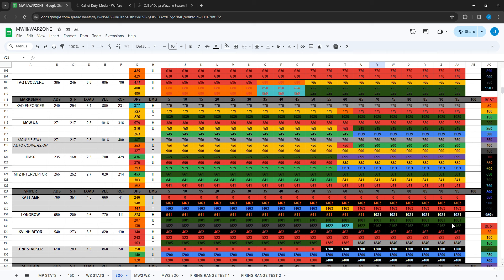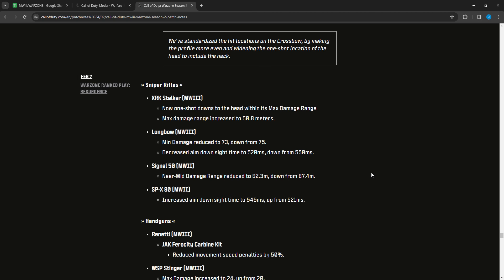The Longbow change does make it slightly slower at long range to the lower torso — more shots to kill, slower time to kill there. The Signal 50 MW2 had near-to-mid damage range reduced to 62.3 from 67.4. The SPX 80 MW2 had ADS increased to 545 from 521 — small nerfs for both.